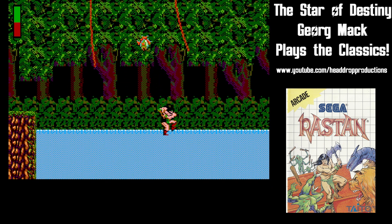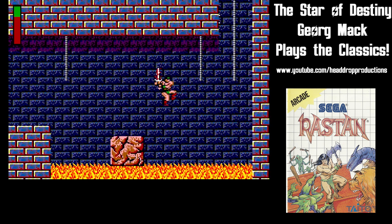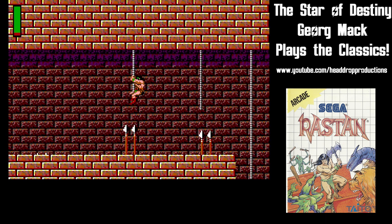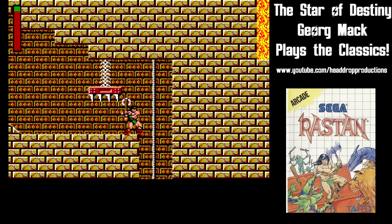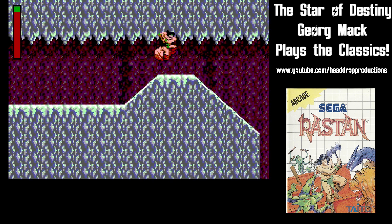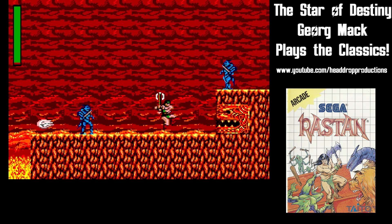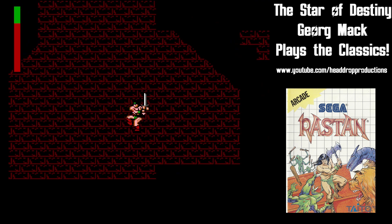The levels are full of platforming challenges as well as enemies. Water hurts you. Lava hurts you. Spears appear from the ground and walls to stab you. Spike ceilings drop on you. Boulders, stalagmites, and spitting statues are all out to kill you. If you take too long, the level goes dark.